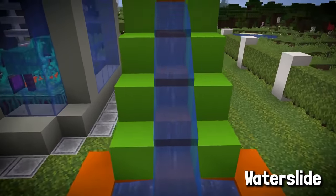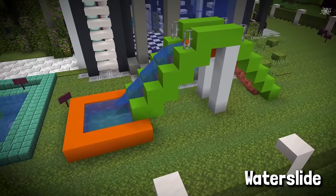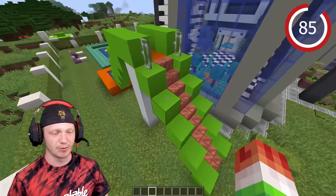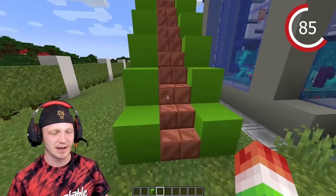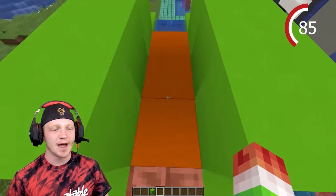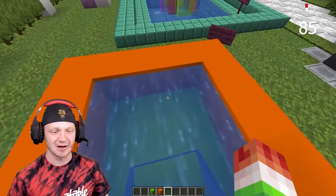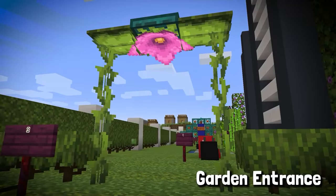This is a water slide — it kind of looks like one of those inflatable water slides you'd get for a birthday party. Place down a bunch of blocks, make a staircase going up, then place blocks down in the middle. Place down your water and boom!